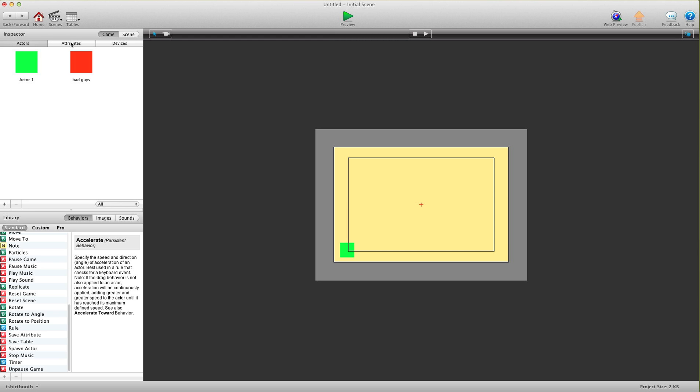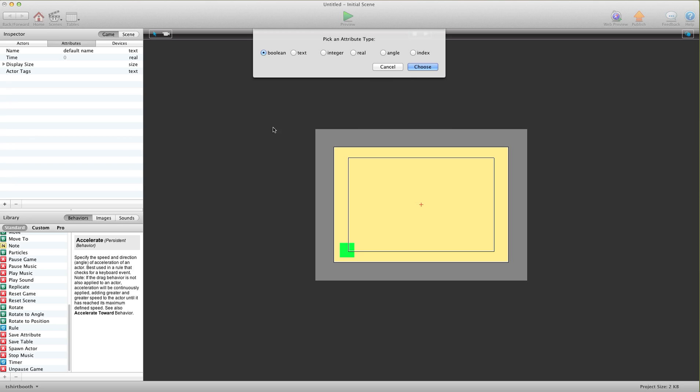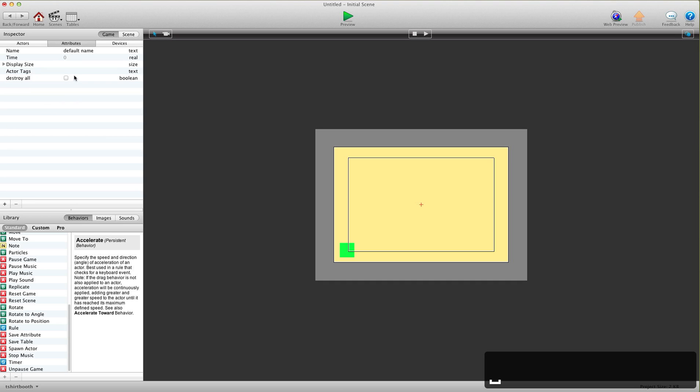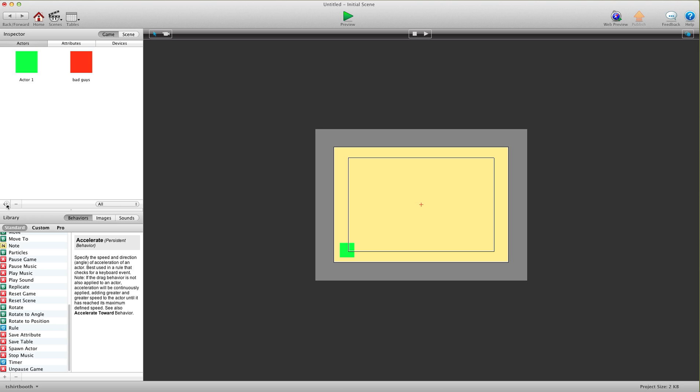What we're going to do is create a game attribute as a boolean, because it's a yes or no answer, and we're going to call this 'destroy all'. We're going to set it to false because we don't want to destroy them all just yet.